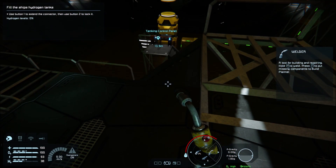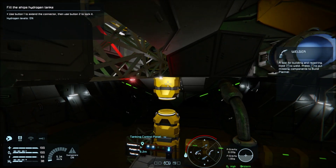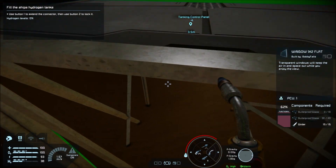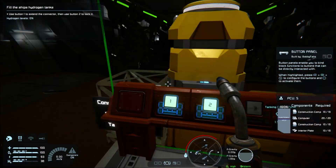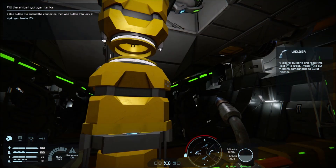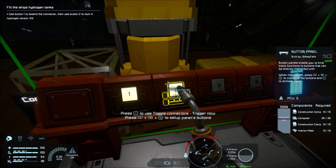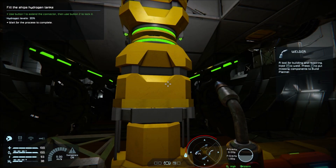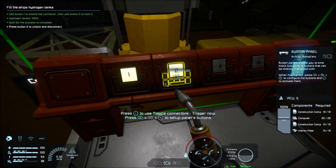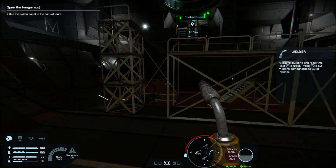Use button 1 to extend the connector, then use button 2 to lock it. Right, press this - that's put them together. Then button 2 locks it. Alright, we've got to wait for the process to complete. And now we've got to go back to the control room.